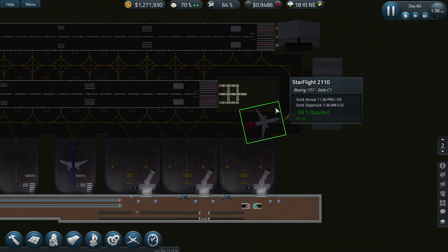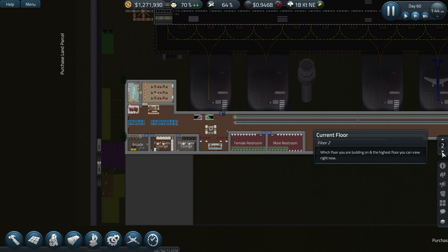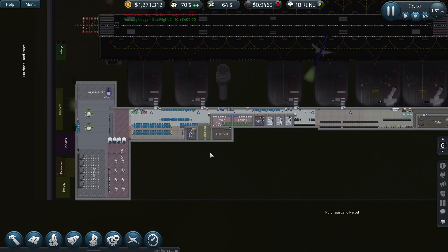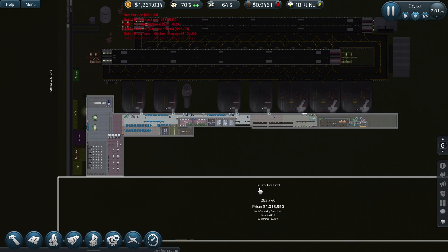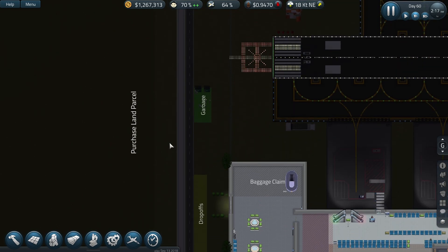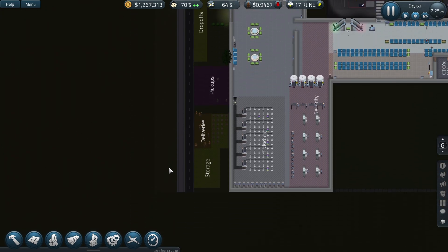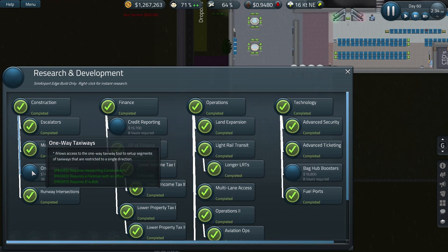The graphics do look a lot smoother I must admit. We're in night time so not much happening at the moment. Now I can purchase this land at the bottom — oh, is that the railway? It is the railway! That solves my problem with doing the research for the LRTs.